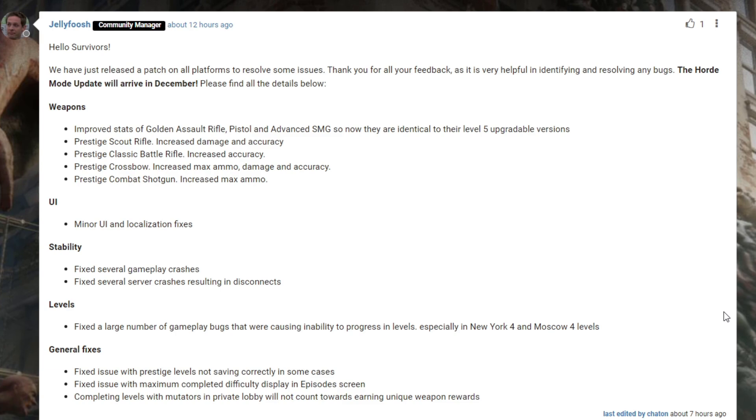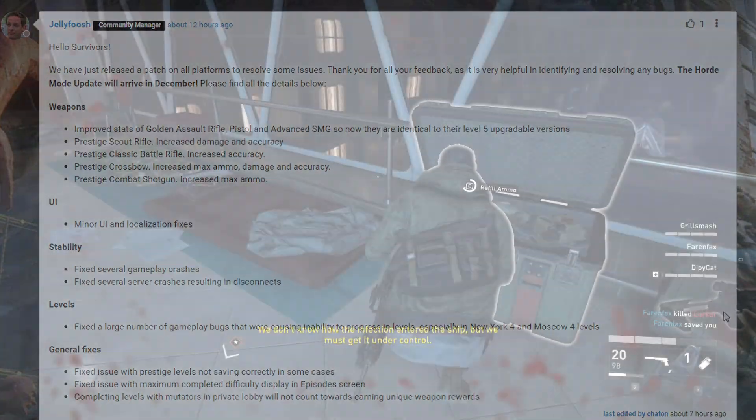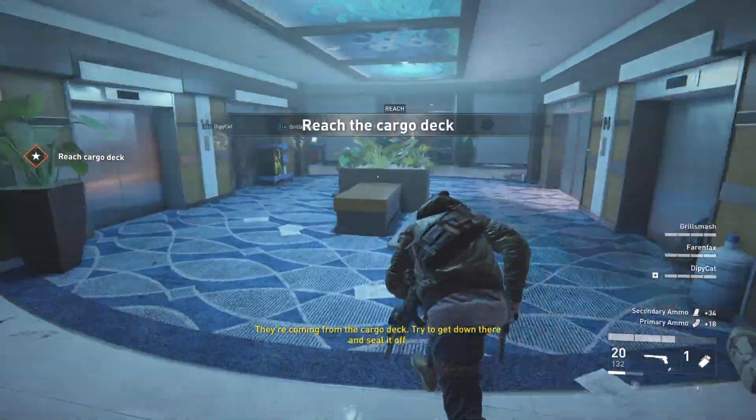Alright, weapons: improved stats of the golden assault rifle, pistol, and advanced SMG so now they are identical to their level 5 upgradable versions. So the global pack bundle golden weapons that you probably got when you pre-purchased the game way back - well now they're actually relevant. The prestige scout rifle got increased damage and accuracy. The prestige classic battle rifle increased accuracy. The prestige crossbow increased max ammo, damage, and accuracy. The prestige combat shotgun increased max ammo.